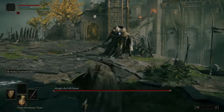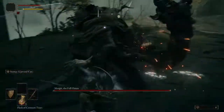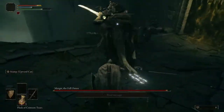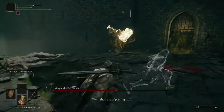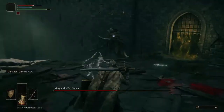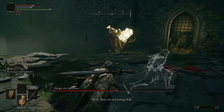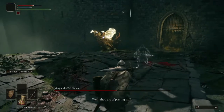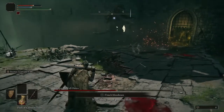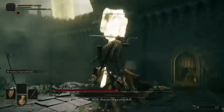Other guides will tell you the hammer is easily dodgeable so you can get a couple quick R1s in, but that is not the best way to punish as a heavy class because we need to focus on dealing lots of poise damage to Margit. What actually works is: instead of dodging, you can jump over the AoE — as long as you don't jump through the hammer itself, you'll be fine. Back up a couple feet, and right before the hammer strikes, jump up in the air and get a free aerial R2 on Margit.